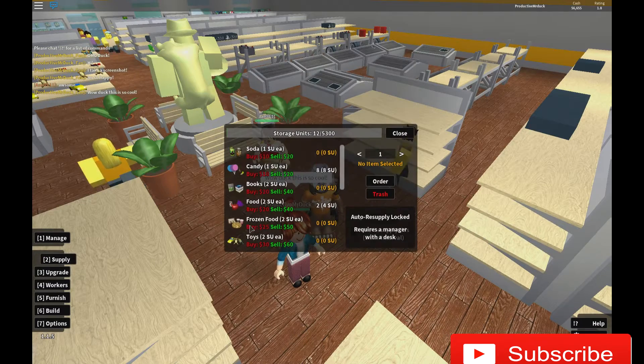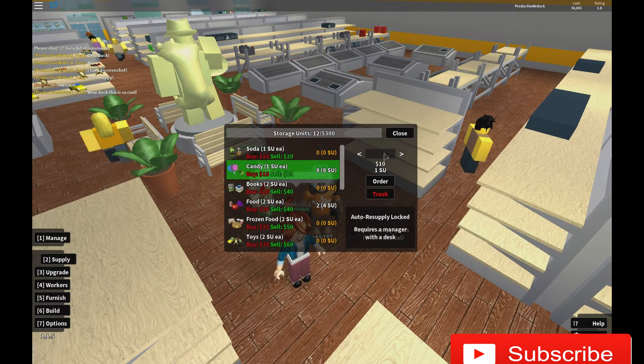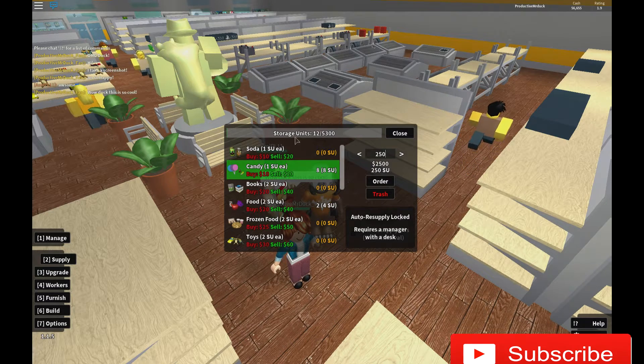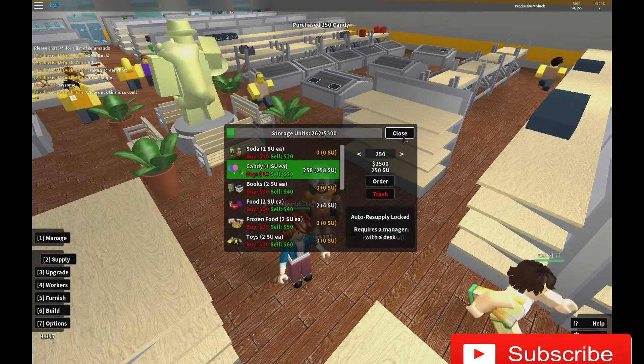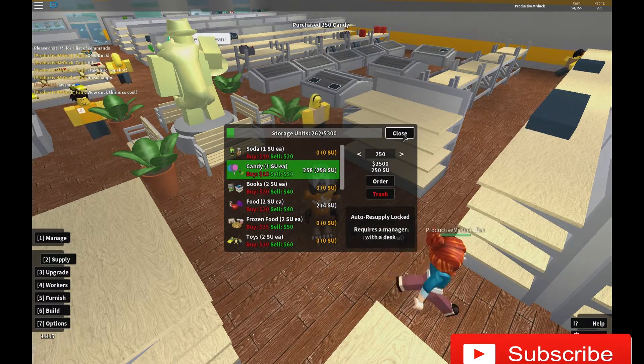Then you go into supply and you can see candy right here. You need 250 — it might take a bit if you don't have a big storage. As you can see, I can have a lot of things. And you need money of course, so there you go, I just purchased 250 candy.